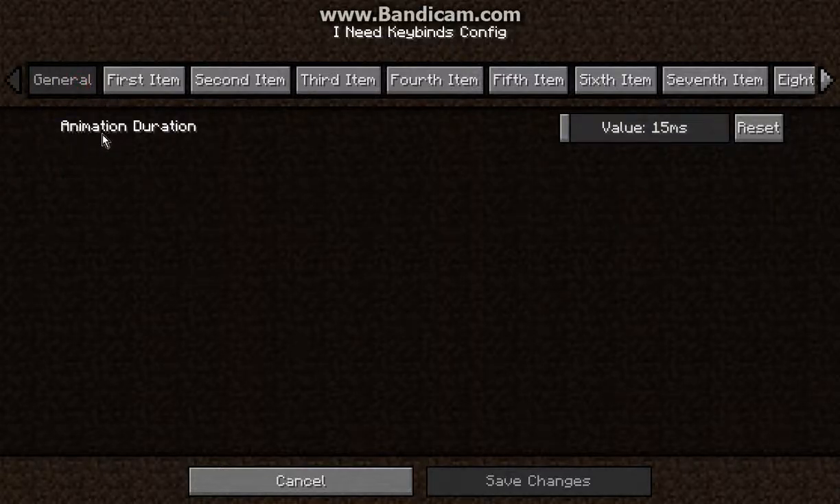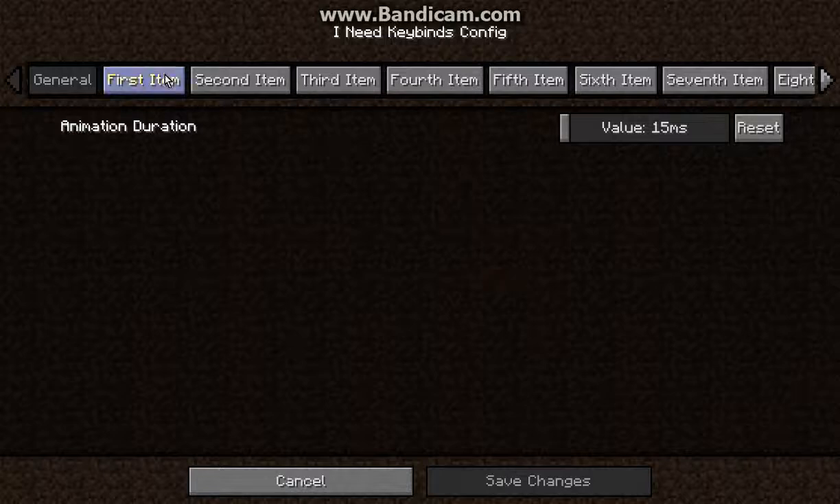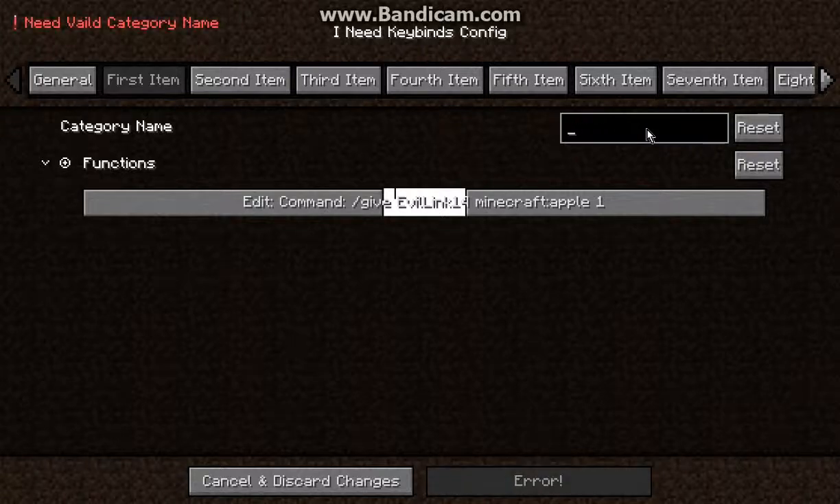You can obviously change the animation duration, which I think mostly applies to the keybinding menu rather than your interactions. So I can obviously name that to whatever I want — I can just say 'give apples' or something.